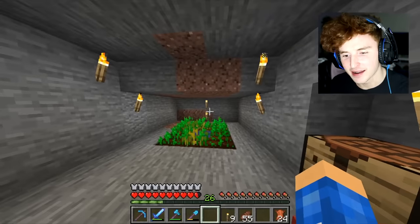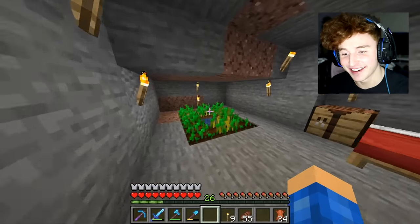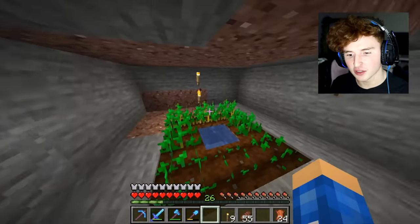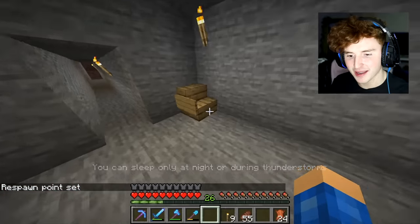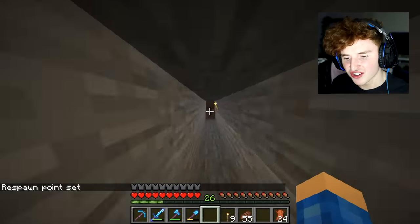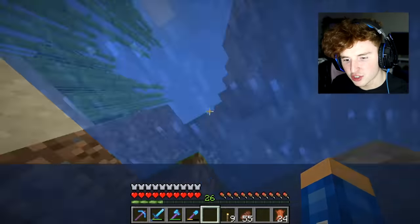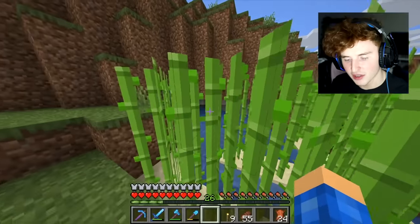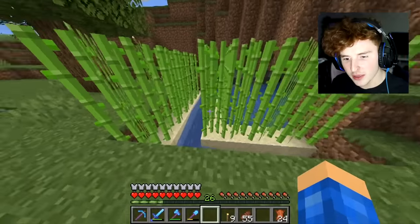You just jump down here and boom, another hidden house. I don't think he'll ever know that this is here unless he's just swimming around in his moat for no reason. This one has a little garden as well, even a bed I can sleep in, and it has a little chair. To get out you just go over here and jump up - it goes out to his sugar cane garden. He'll never know that's there. I'm gonna troll him at the end, trust me. It's gonna be amazing.